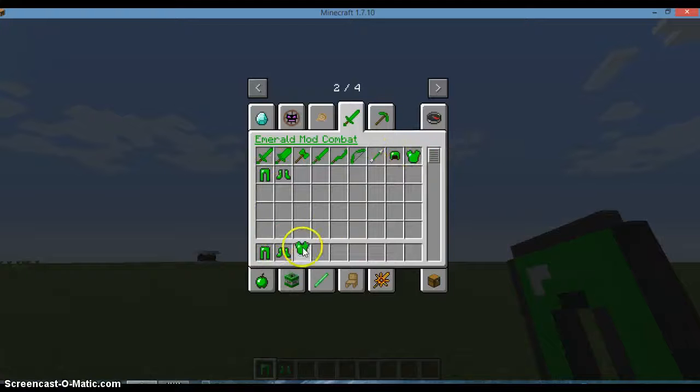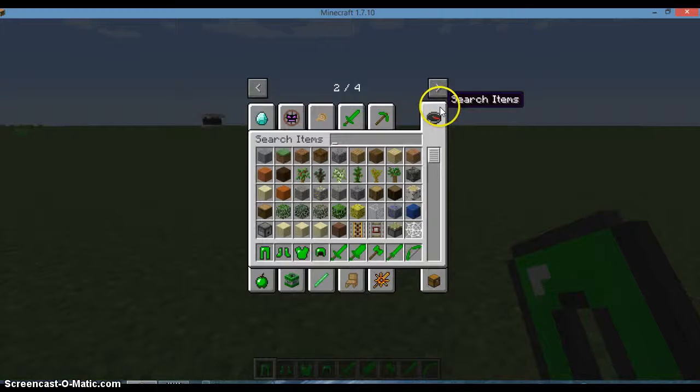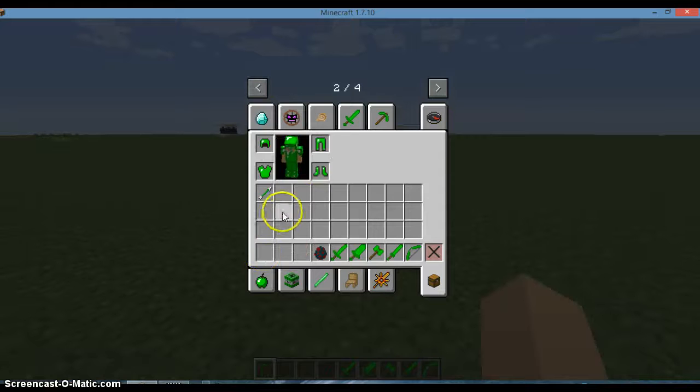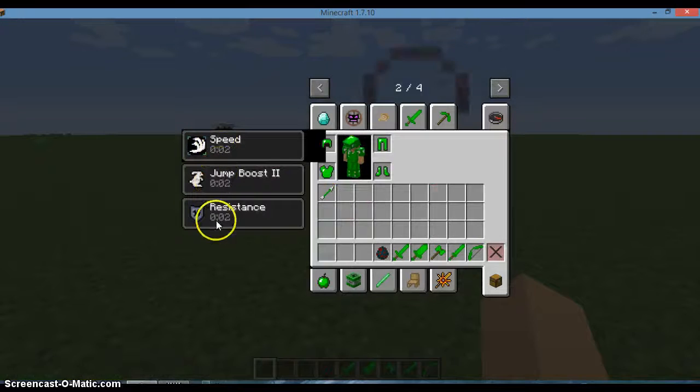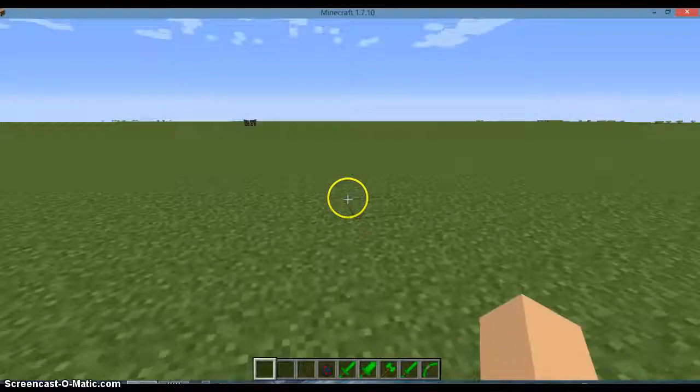The first thing I'll be reviewing is from the Emerald Combat section. I've actually never seen the Emerald Mod before, so this is going to be really new. The emerald armor has actually the same protection as diamond armor, but what's cool is look what happens when I put on three out of four of the set — and look what happens when I put on the full set: I get infinite speed, Jump Boost 2, and Resistance as long as I have the set on, which can be really useful if you don't want to use potions.